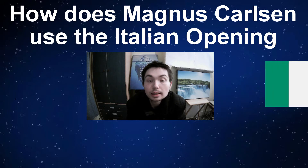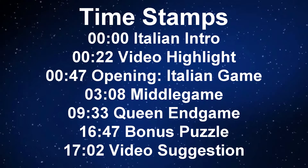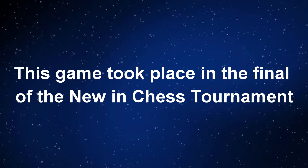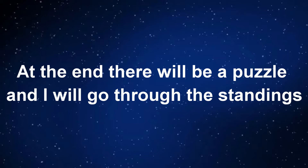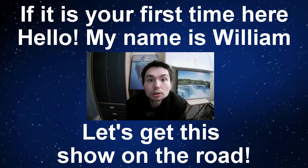How does Magnus Carlsen use the Italian opening to beat world number 4 in rapid chess? USA number 1 Hikaru Nakamura. There are timestamps for this video, feel free to jump around. This game took place in the final of the New in Chess tournament. At the end there will be a puzzle and I will go through the standings. If it's your first time here, hello, my name is William. Let's get this show on the road.